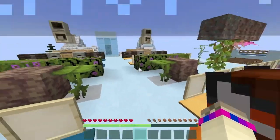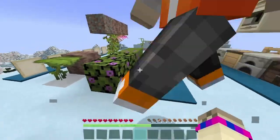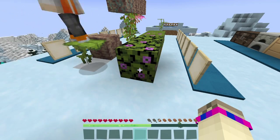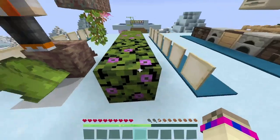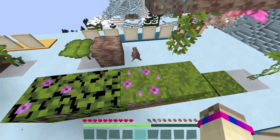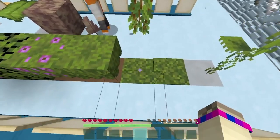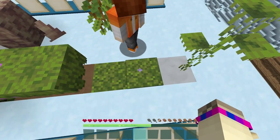So for our first challenge, you can see we have a lot of blocks lined up here. This is showing you what you need. Once you get the block, you will put them in the item frame. So for this one, it's the azalea tree leaf — the flowering azalea tree leaf. There's an azalea tree down there somewhere. Then there's the regular azalea tree leaf. And then these two little azalea tree things can be found in the lush cave biome.